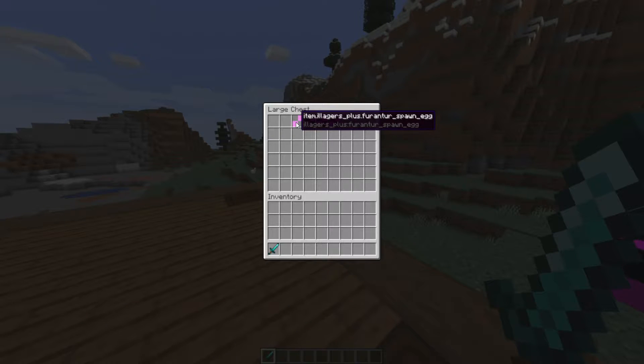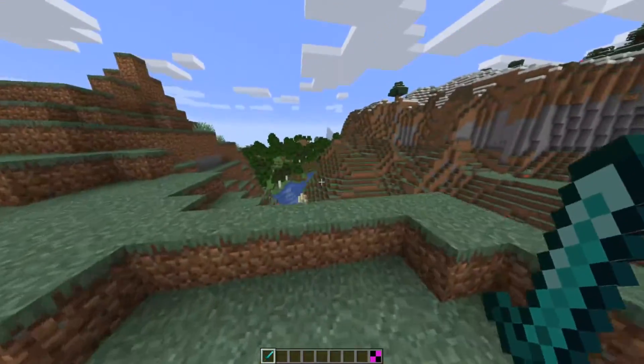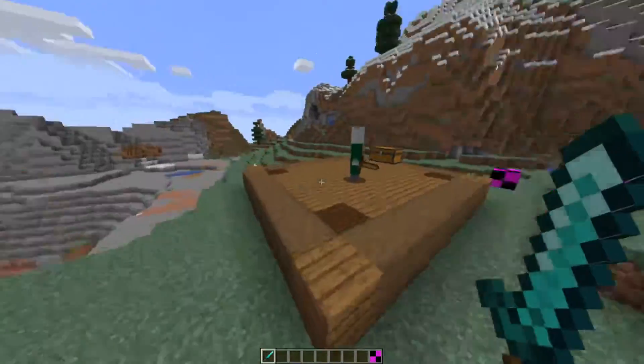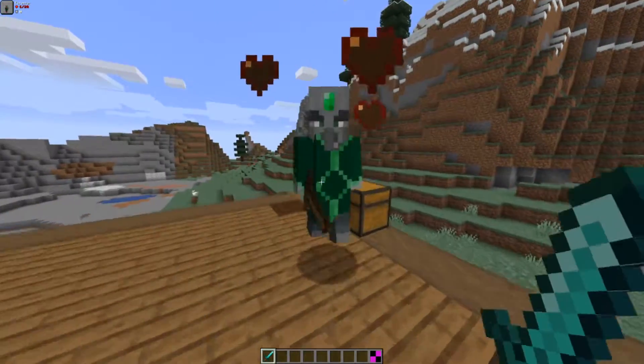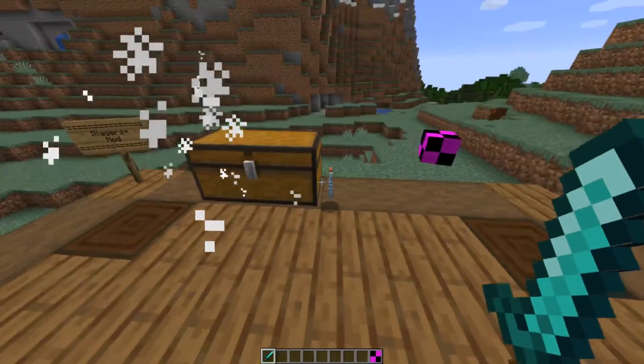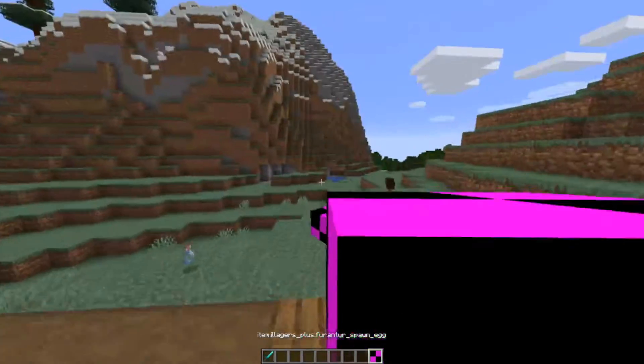Moving onward, we have the Farranter. Upon attacking the player, this mob will steal the player's active potion effects. That is disturbing — so if you just ate a golden apple and this man smacks you, he gets all of your abilities. He has 20 health as well and dropped a glass bottle. That guy's probably my favorite so far.